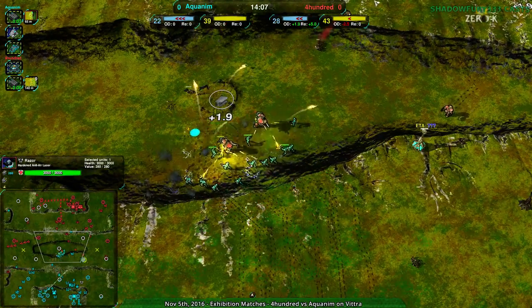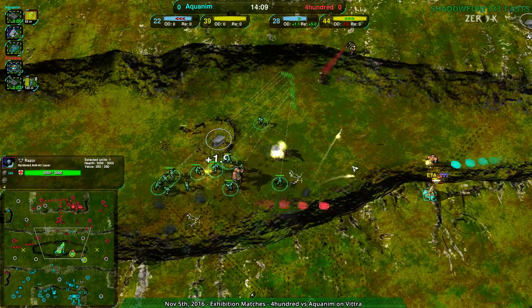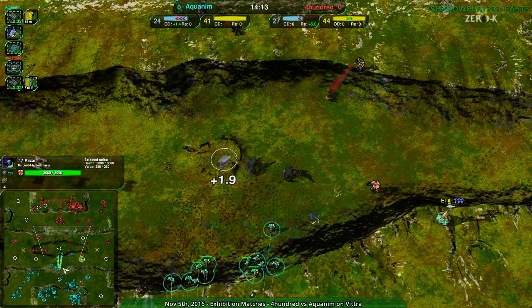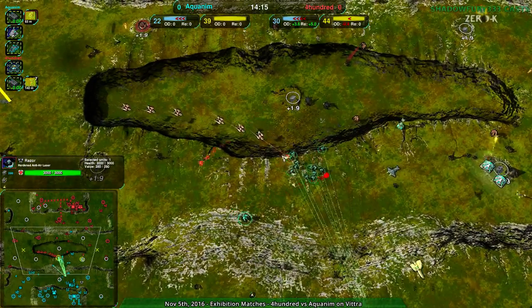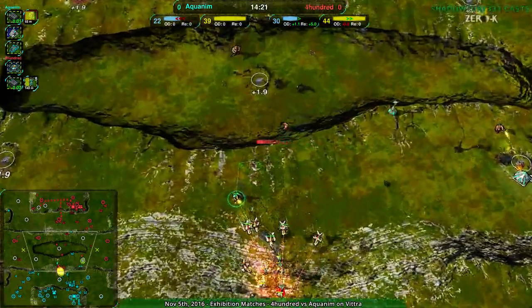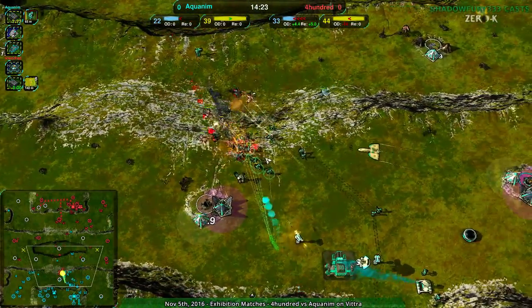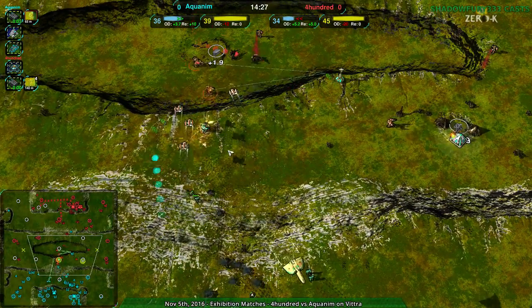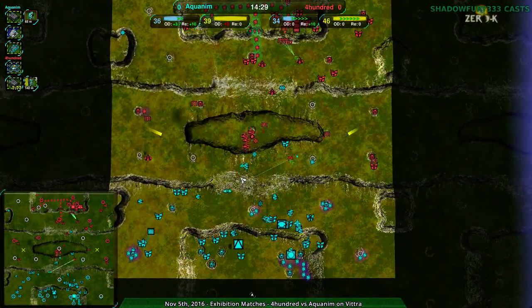Aquanim coming in to get rid of 400's Zeuses — the Warrior is out of position to help the Zeuses, and the Zeuses can't really get rid of the Glaives. The center of the map going kind of to Aquanim. They have forces around the map, but it's very fluid right now and there's not much that's really held.